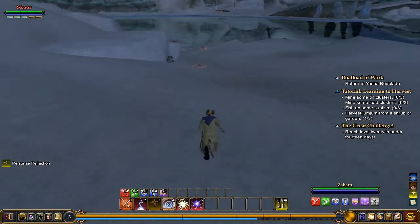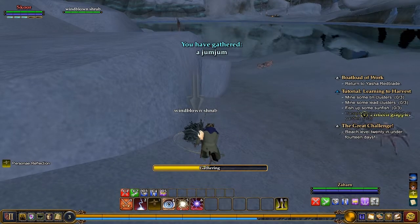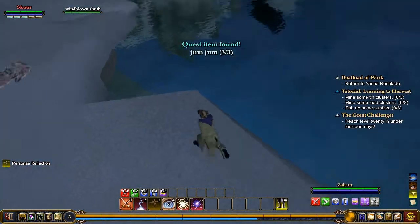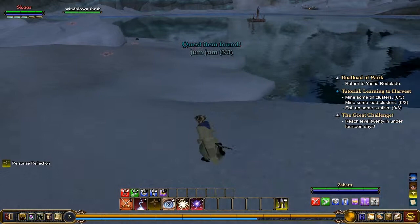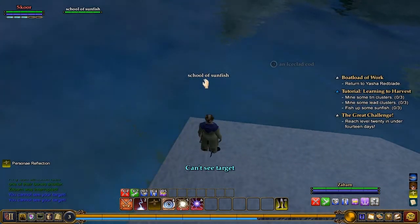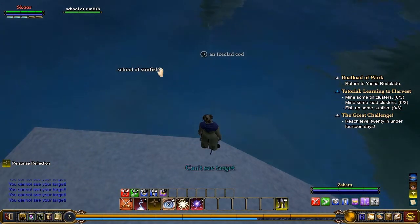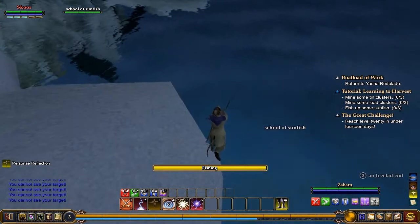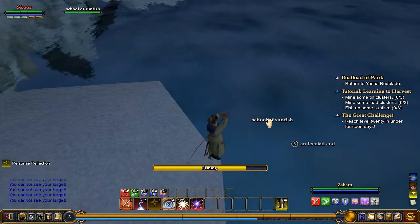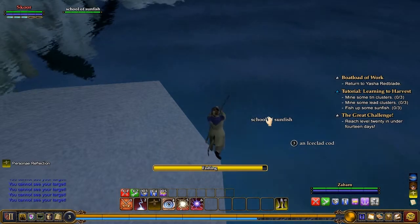We did get our planks of wood. We still need shrubs, lead, tin, and some more jum jum. Got another jum jum — we just need one more. Got it! Let's fish up some sunfish. In EQ2, you gotta find a school of sunfish. Can't see target — let's try over here. Now he's going to fish. Fishing in this is just like gathering anything else — there's no special minigame, no crazy thing going on. Fishing in most MMOs is pretty lackluster anyway.